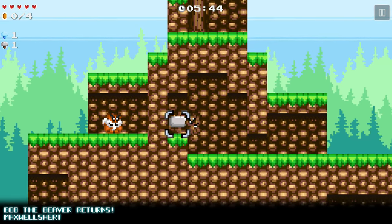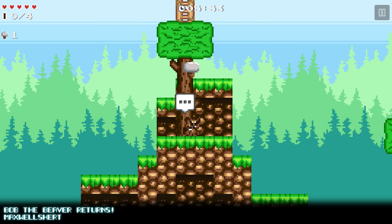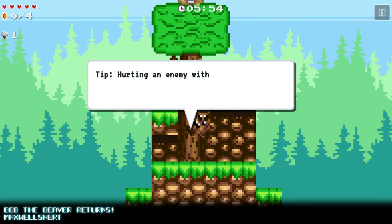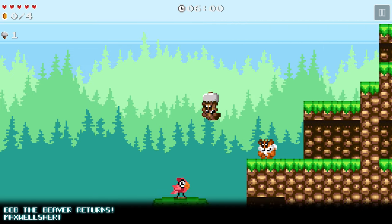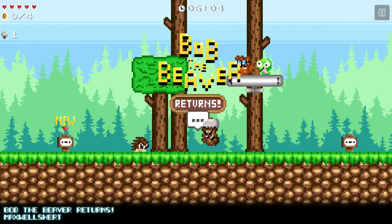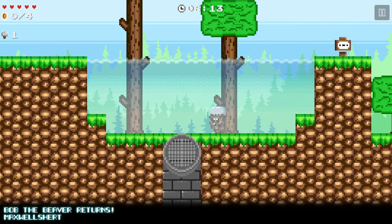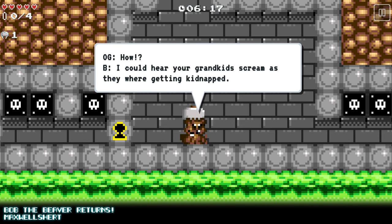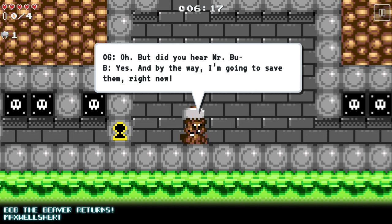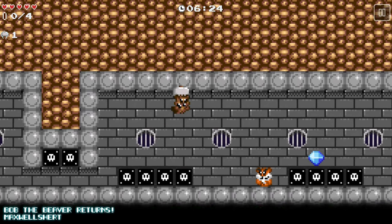Maybe the sewers. Nope, didn't mean to trigger that again. So can I go up here now that I got the key? Sure enough. I didn't mean to do that. Get that. So I got to go to the sewers. I guess there was water over here. Maybe it was there. Oh, yep, look at that.